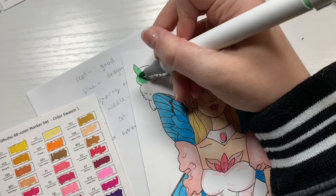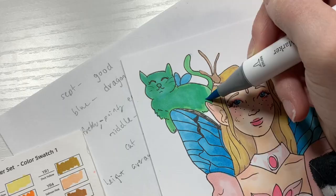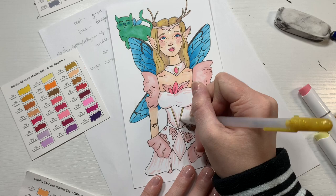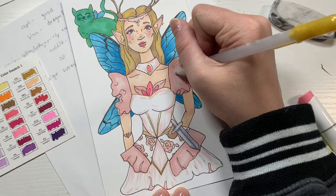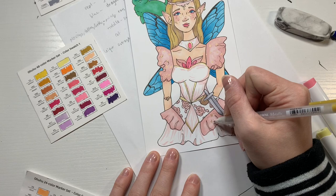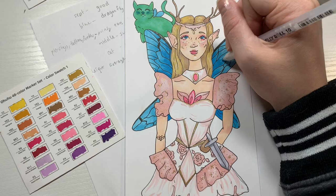Then it was time to color in the sword, which was the hardest part to incorporate. I also colored in the cat, but I decided to make it green just to be a little different. I thought the green was a little bright so I toned it down with some blue. Then it was time to go in with extra special gel pen details — gold gel pen on a fairy just makes it look extra magical and special. I also added white gel pen to really amp up the details.